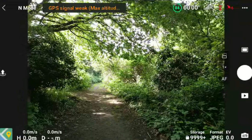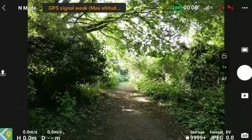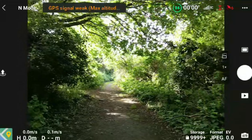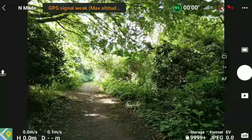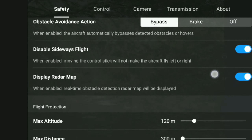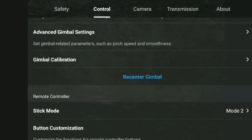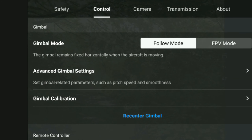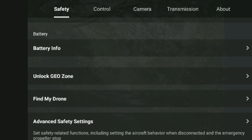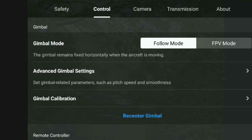The InstaGo 2 is recording, hopefully you can see this area. There's overhanging trees and branches. At the moment I've got six satellites — it's taking a while, GPS signal weak, and obviously I can't get a home point yet. For this particular test, I should say what happens if I lose control. Obstacle avoidance is on bypass, because that's what I need for the APAS.